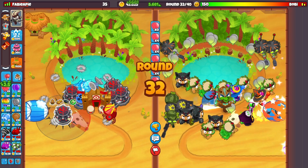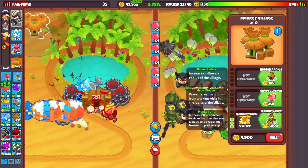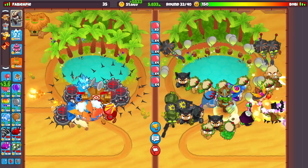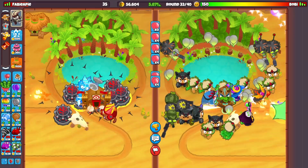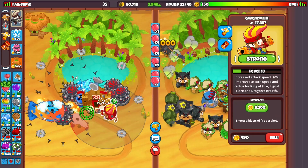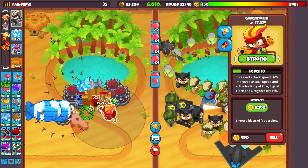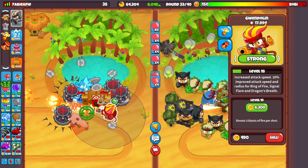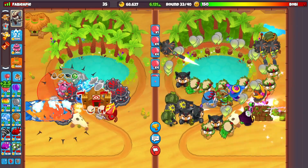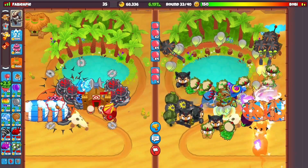Also if you want, you can go for Monkey City which gives another 10 extra ECO — although we're already so far in the game it's not really needed anymore. I also completely forgot about the level 10 Gwendoline ability: when you use it, all towers get the 'heated up' buff and every single bloon on screen gets set on fire. It's a really good ability overall — if you get overwhelmed, use it.